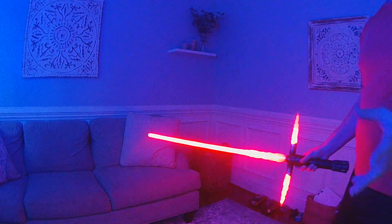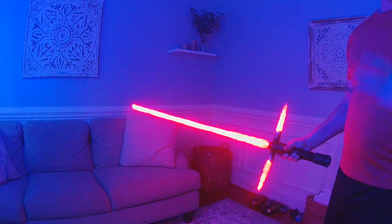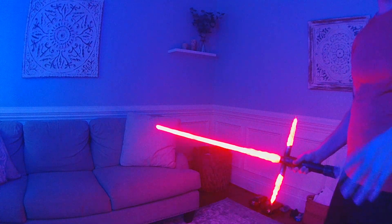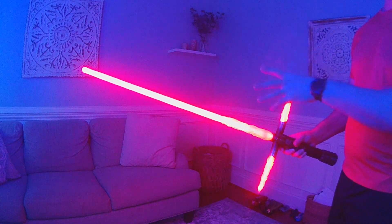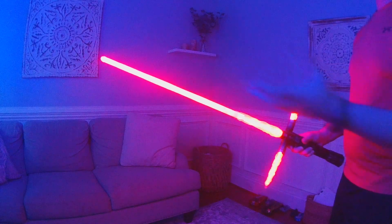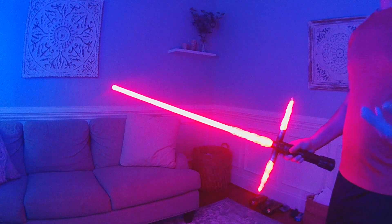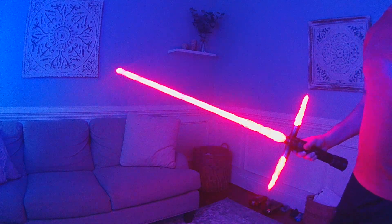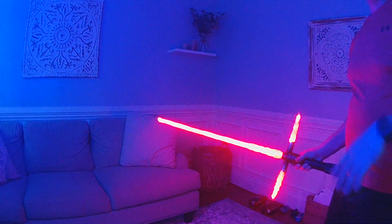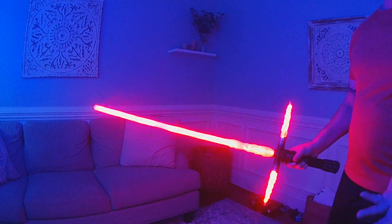With smart lockup, if you hit your sabers against each other and pull them away, it's going to do a clash effect. But if you hit them together and then hold it relatively still after that impact against your opponent, it's going to keep the lockup engaged until you pull away to disengage.